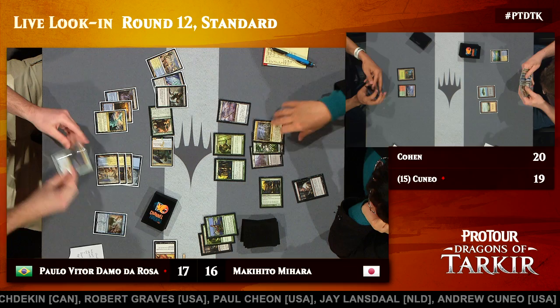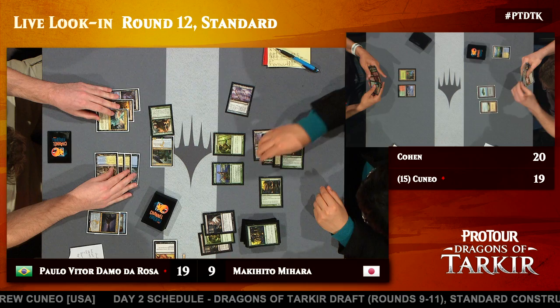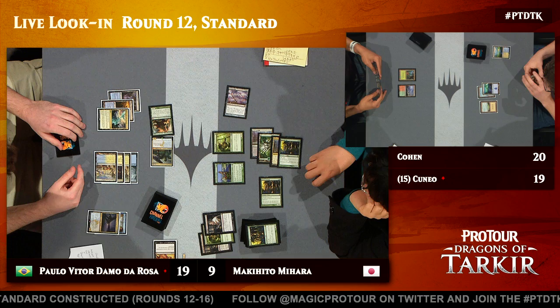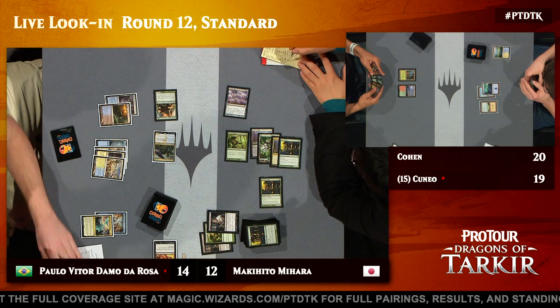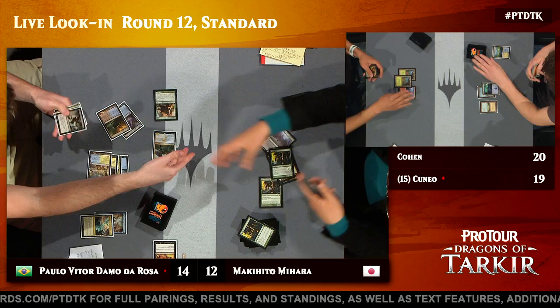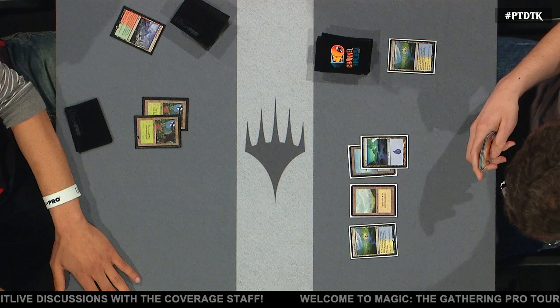A Thoughtseize from Mihara reveals PV's hand: a second Silumgar — this time the Drifting Death — the Crux of Fate we know about, and an Ultimate Price as the final card. That will potentially be able to get rid of that troublesome Courser of Kruphix. Makihito Mihara goes ahead and packs it in there under the crushing suppression of Dragonlord Silumgar. Elder Dragon Legends — they learned a thing or two over all those years. And we're back to our main match. We can see that not a great deal has happened thus far — just each player developing their mana base, fetchlands in the graveyard on both sides.